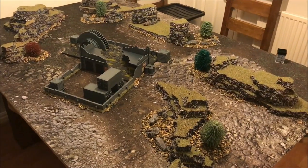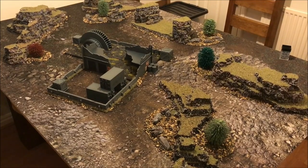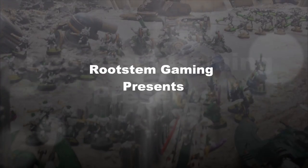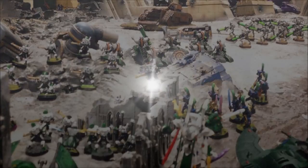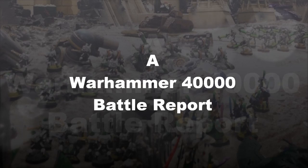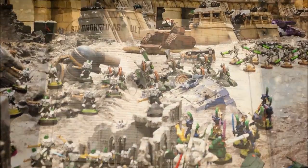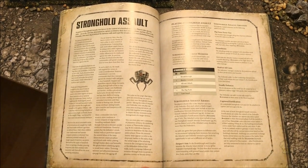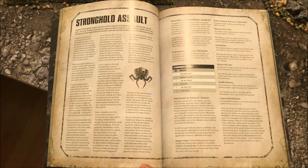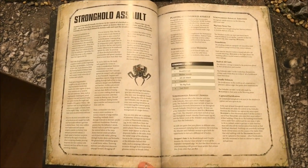Welcome to Rootstem Gaming. We've got a 2000 point Strongpoint Attack — Cult vs Guard. We're doing a Strongpoint Assault, having Guard attacking Genestealer Cult. Sounds a bit random and odd, but that's what we're doing today.